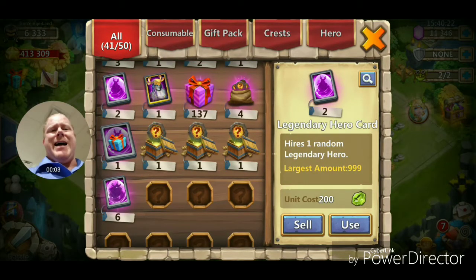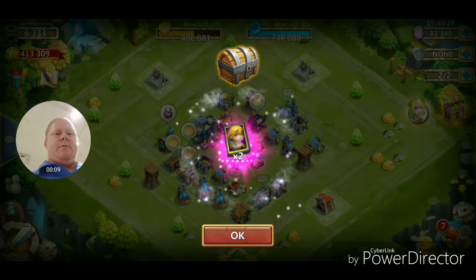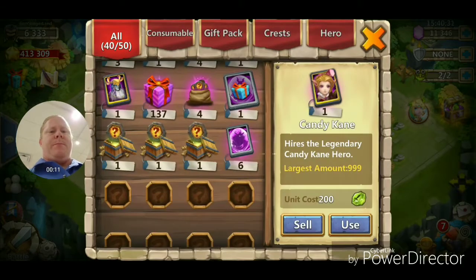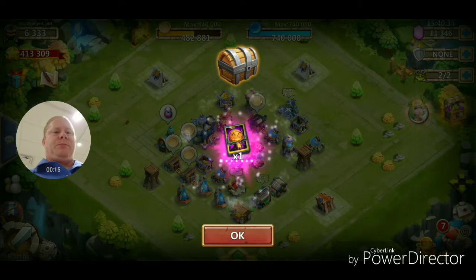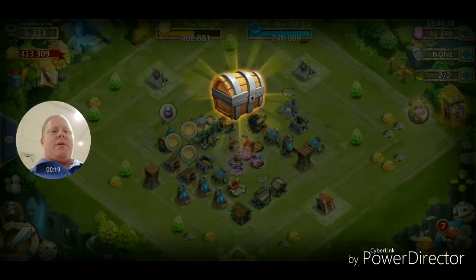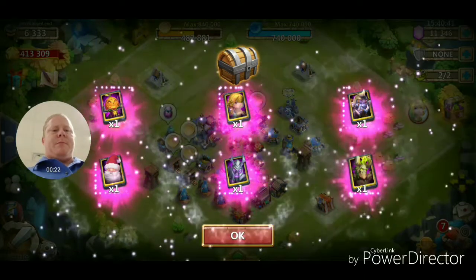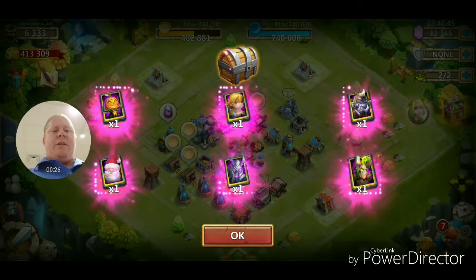Alright guys, looks like we got about nine cards — nine heroes to unwrap. Let's start off with these two — two Cupids! Okay, let's open up that present — got a Pumpkin Duke there. And we got six cards here. Alright, that's what we get, so let's get over to the next account.